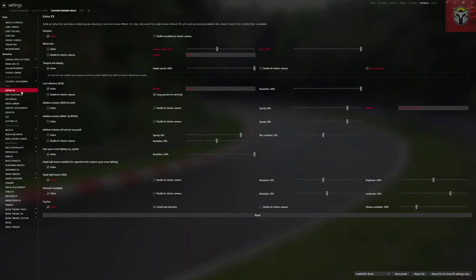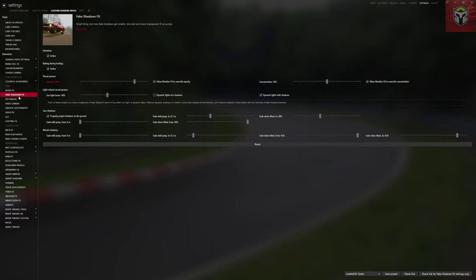Colorful Shadowing — if you've seen my earlier video on this from about three or four months ago, you can see from the picture here it makes a significant difference depending on what colors you've got around the cockpit. It looks really good, so it's definitely something to add and I've got all of those active. Extra Effects I've got active. I don't put motion blur on — I don't really like it, I don't think it suits the game particularly. Temporal anti-aliasing and local reflections are on. Fake Shadows Effects I've got activated as well.